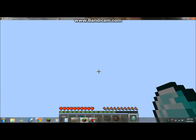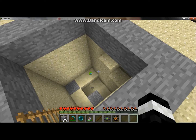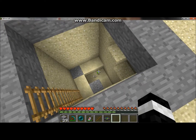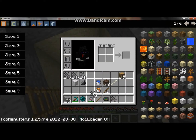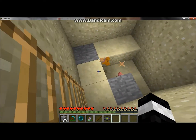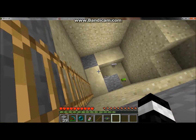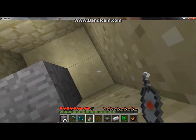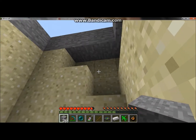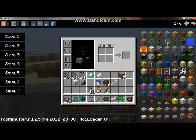If you give them a diamond, they'll become a super soldier. So, fire charge — let's just place one down and see what happens. This thing comes in handy a lot; it kills everything, because they can get pretty annoying. Alright, now on to the other stuff.